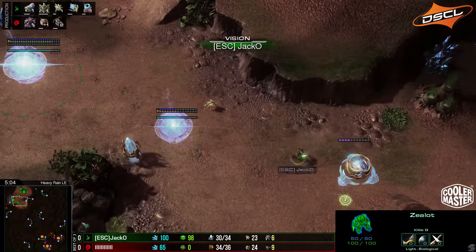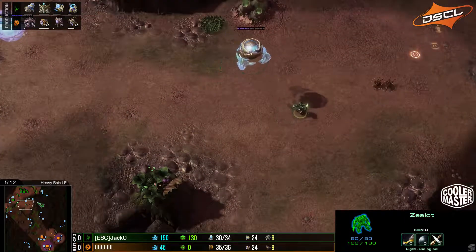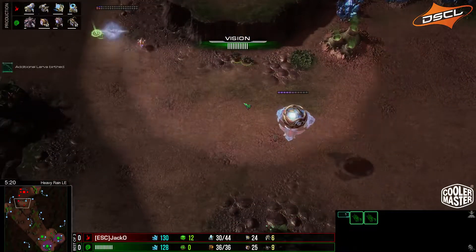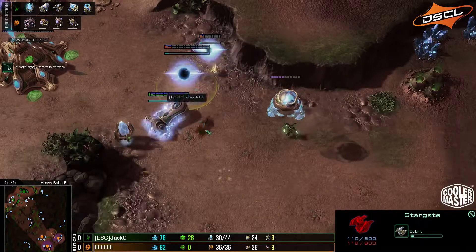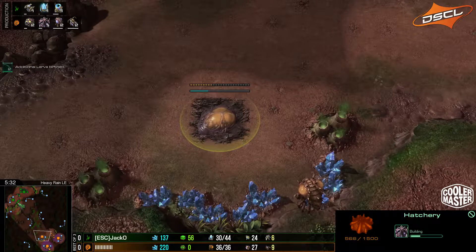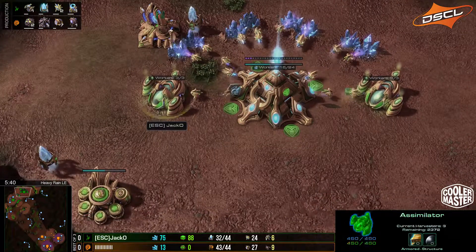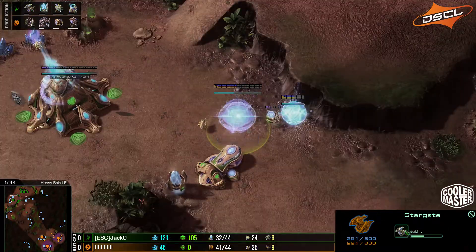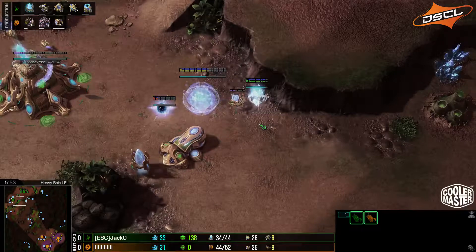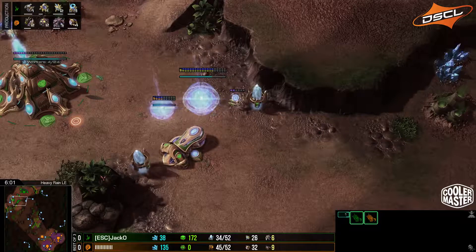He's only just now going to scout with his units, and once he sees that forge at the front he's going to know the third base he's taking right now is completely safe — because generally when you get a forge you're not going to be attacking straight away. One of the things we're going to see is a lot of creep, with two queens dedicated to spreading creep right now, which is really good on a map like this with many avenues of attack.